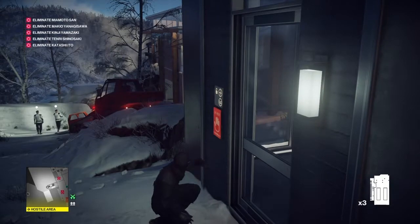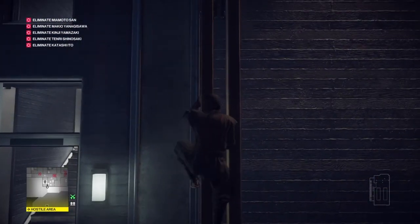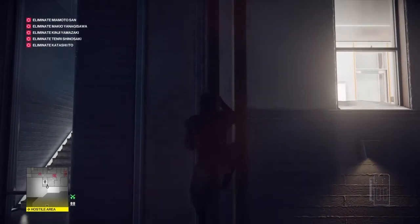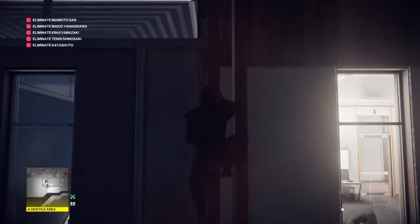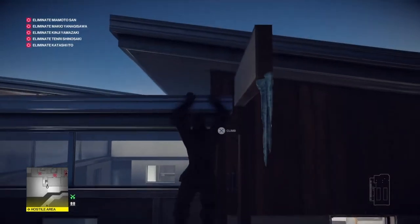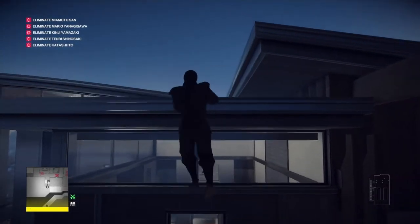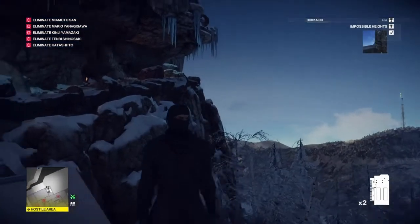We're going to use our hacker on the locked door, then climb the drainpipe that's just to the right of the door. We're going to climb all the way up to the top and up onto the roof. Once we're up here, that will get us the Impossible Heights redacted challenge. Just scoot along the edge a little bit up onto the roof and the challenge should pop for us.